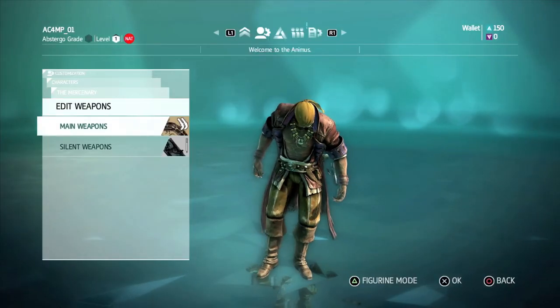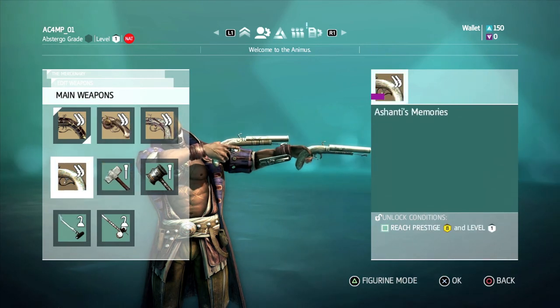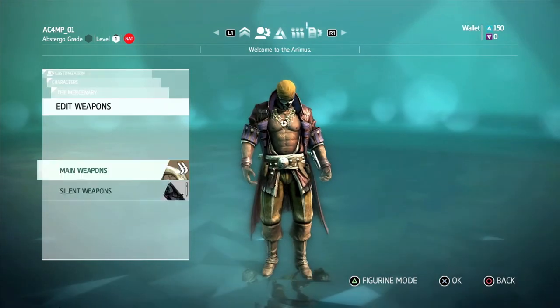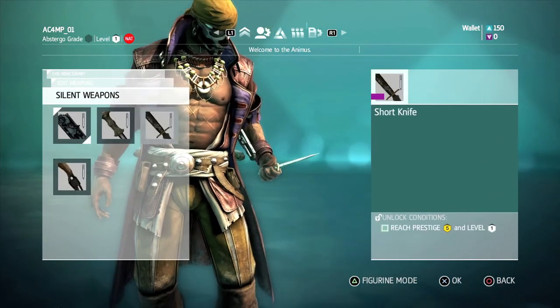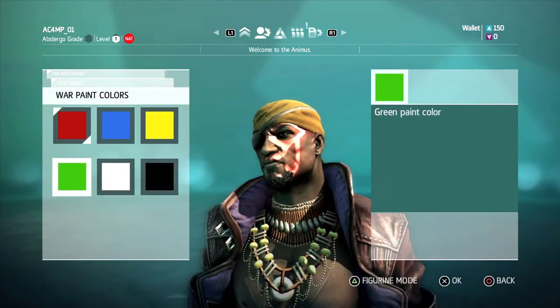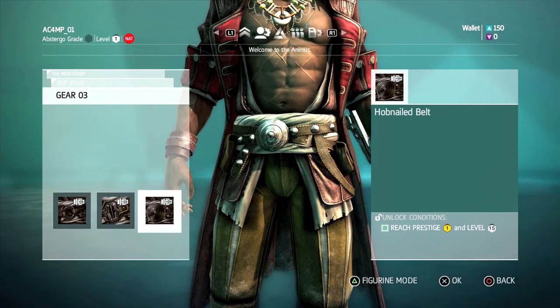Besides the enhanced perks and abilities in multiplayer, we have nearly doubled the customization in Assassin's Creed 4. In Black Flag, customization is king and you can make your character your own with a choice of weapons, facial characteristics, a unique relic and emblem, three costume zones, and ground finish moves.